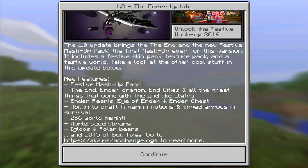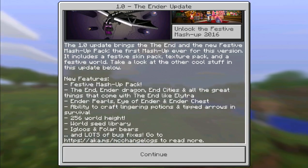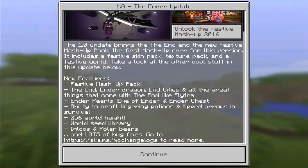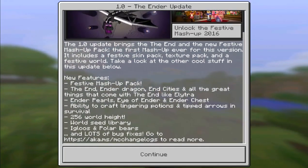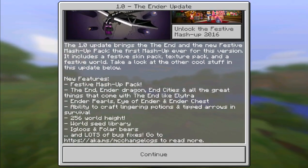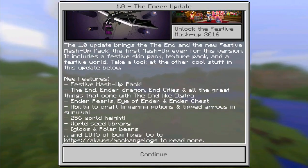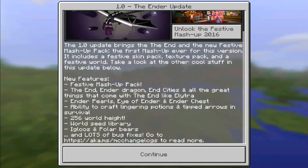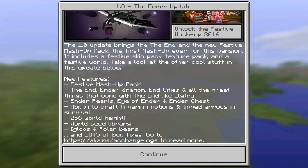The festive mashup pack will probably be released or available on Christmas. I have no idea, and I don't even know if you have to buy it — it says 'unlock the festive mashup 2016.' Also new in this update: the End, the Ender Dragon, End Cities, and all the great things that come with the End, like Elytra, have been added.